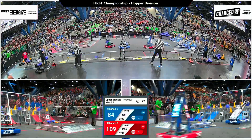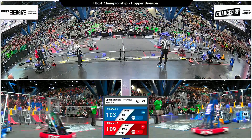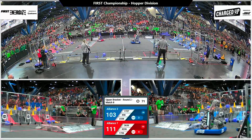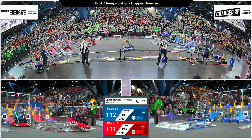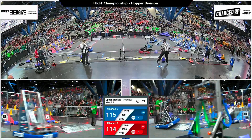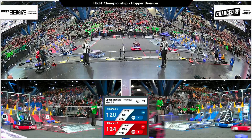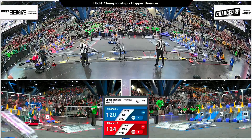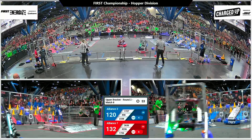Blue Alliance is down by 16 points. We've got a minute and 15 seconds remaining. Rex scoring another link up top for Blue. Over on Red, they've already filled up the high row — now the mid-row is the main focus. Those scores are worth three points for a game piece. 43-36 Ramageddon with another cone, their partner Ratchet Rocker right behind them, looking to complete a row, and they'll get another link for the Red Alliance.